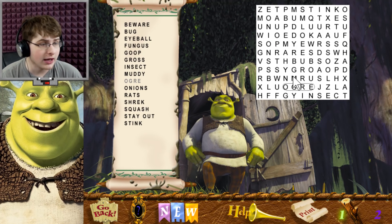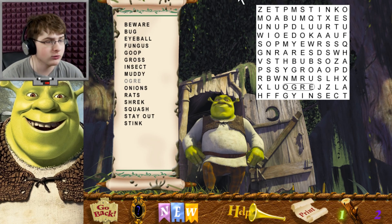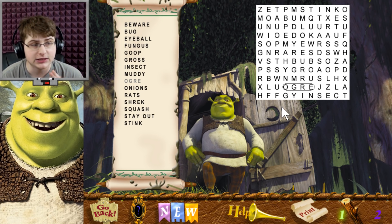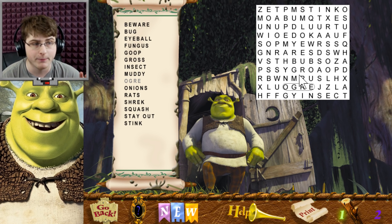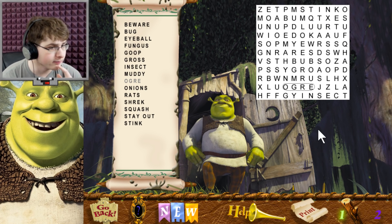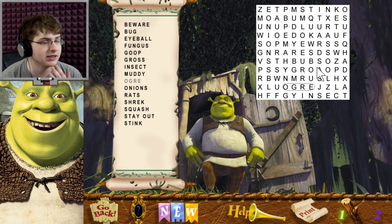I see a U — saw M and U. I thought I was going to hop right on Muddy. You know, Muddy, Ogre, Onion. What else can we find here? Word finds — you guys have probably already found all of these by now. But my trick always is — Lurk? Nope, not Lurk. Stink. My trick is normally you find a letter you need and then you look around it to see the next letter you need. Like, here's Stink. There we go.